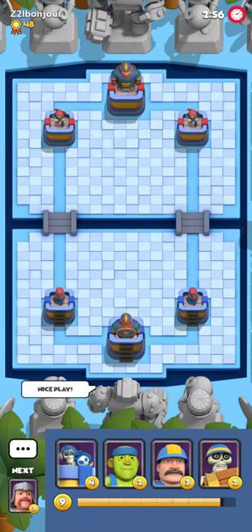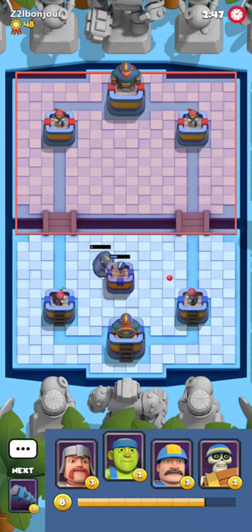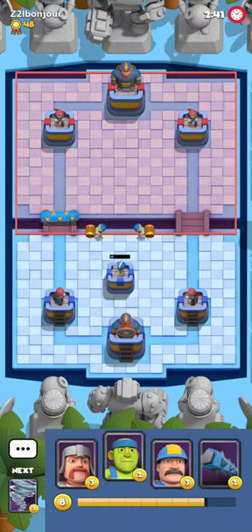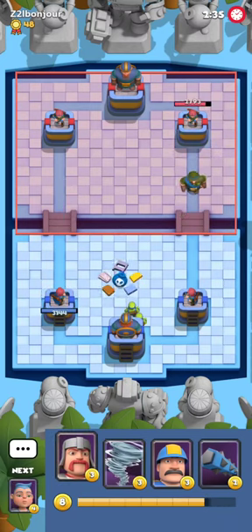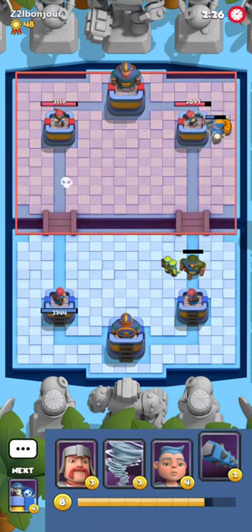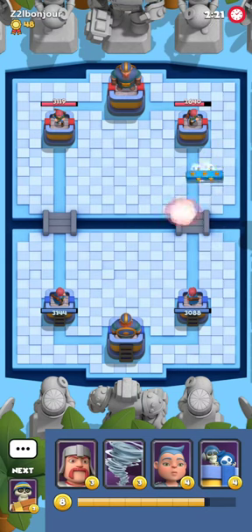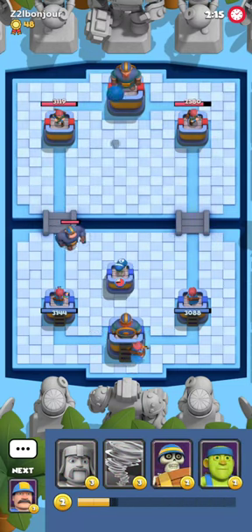It looks like we're gonna get the same guy the second time. The medal count is very similar — around 50 medals. He's gonna be playing Super Ape this time, which is not even a worse matchup for us. In general, Digger decks score very well against Super Ape because both decks are defensive, both rely on spell cycling, and Digger can be placed directly onto the tower while Super Ape has to break through.